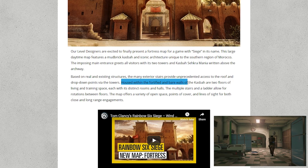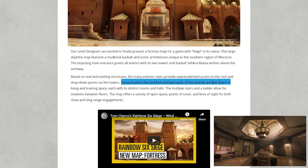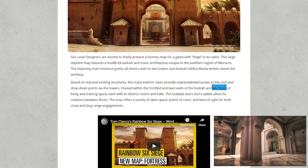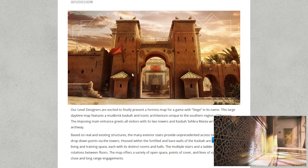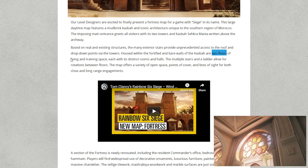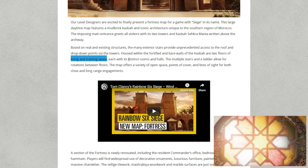Housed within the fortified and bare walls, there are only two floors, so we know there is no basement area — just the two floors, this one and then one above it, nothing underneath. It consists of living space and training space, with each having distinct rooms and hallways.